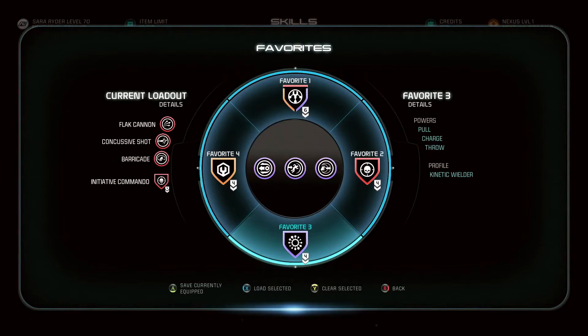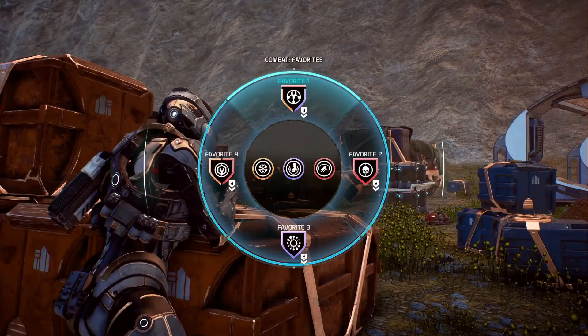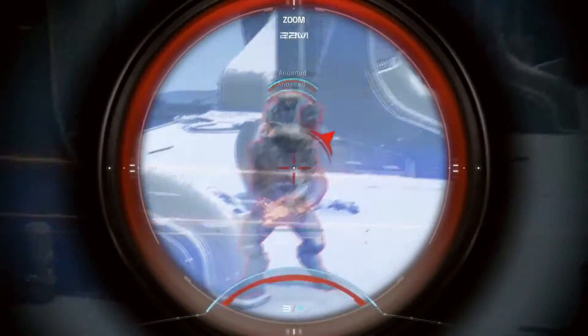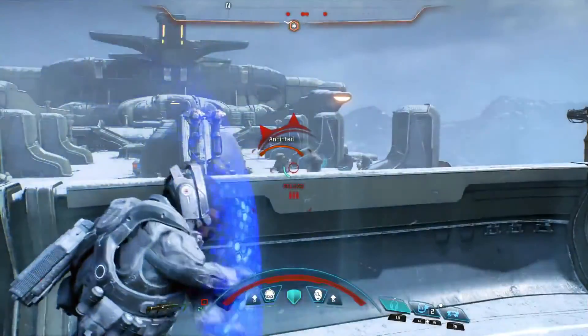This brings us to favorites. Favorites are a quick way to map three skills and a single profile to one slot. Any time during combat, you can switch between one of these four slots, giving you access to up to 12 of your favorite skills during the course of a single fight. In this battle, I've equipped a favorites loadout designed for long-range combat, utilizing cloak and a sniper rifle to suppress oncoming enemies.